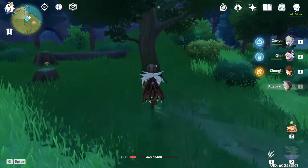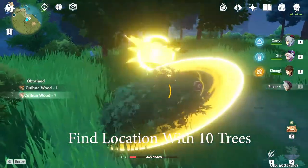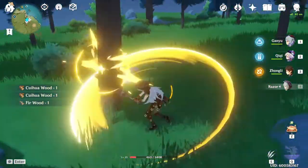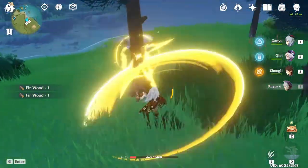This is just an example on Cuihua wood, the one that grows on trees with fruits only. The trick is after every 10 trees that you hit, the initial one will respawn. And that's basically it guys. Whichever tree that you plan on farming, just find a location with at least 10 trees and then you can just farm it unlimited.